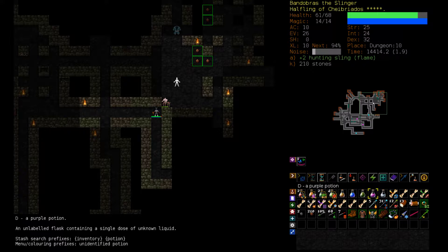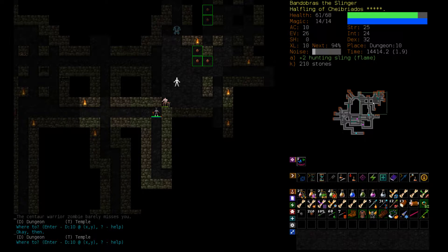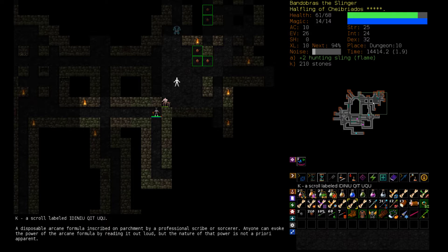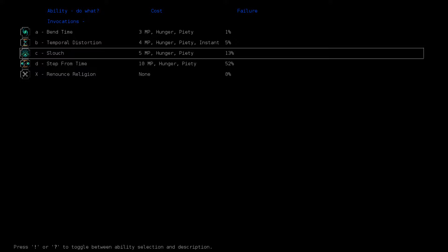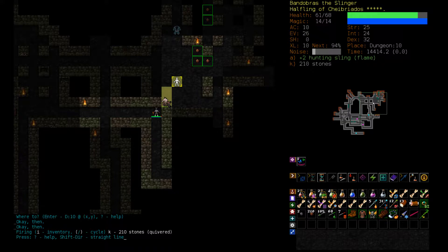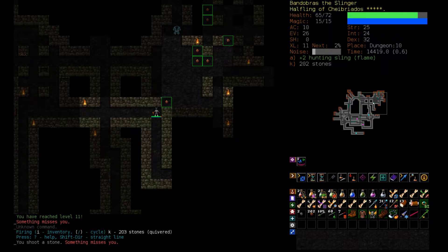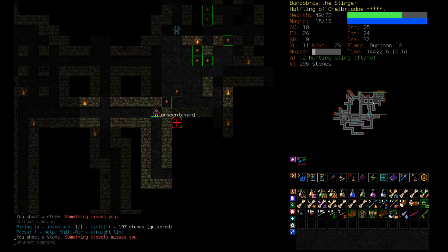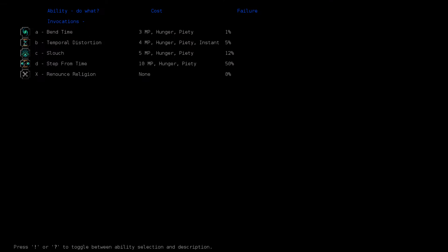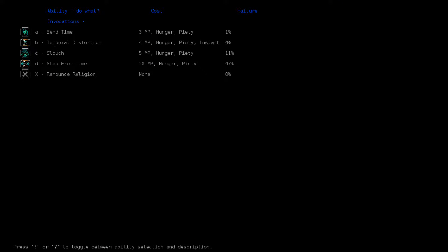We can kill this centaur zombie and try to kill the unseen horror. If I start taking damage — one more hit and I'm going to Slouch here. Let's Slouch. There we go. We feel a bit more experienced. We lost some piety but we do still have Slouch — that's good. We need to rest here — let's head towards the stairs. Vampire mosquito. It's a little bit inefficient to use Slouch on one enemy, but unseen horrors without see invisible, when you don't have anywhere else to go, are quite a problem. I could have tried to draw it up some stairs. But Slouch is a reusable ability, and we get experience which we very much need.